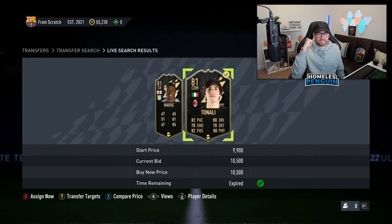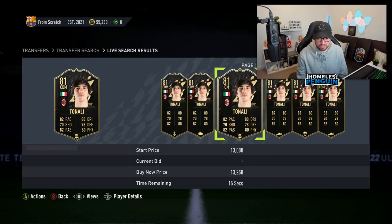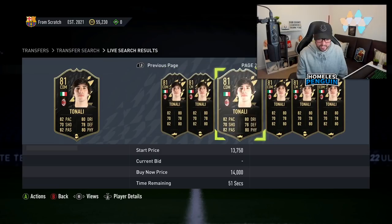That's a good one — Tonali at 10,500 with a shadow chemistry style, we'll take that. He's actually one of the more common cards you're going to see on this filter. But with the shadow chem style, he's going to be worth at least 13k, so good trade, we'll take it.